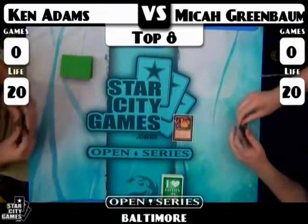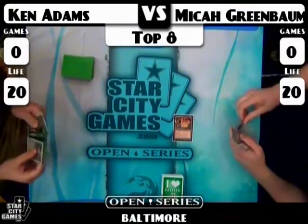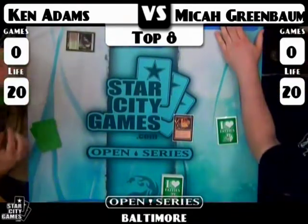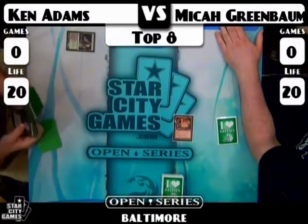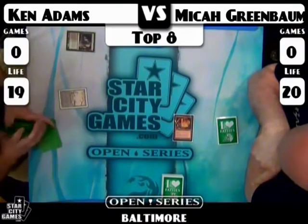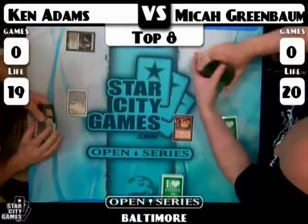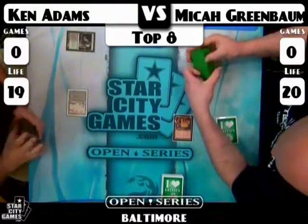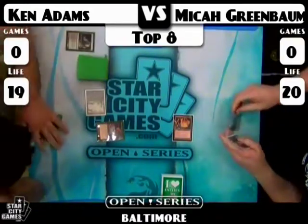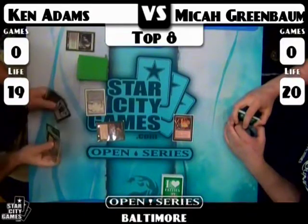Micah starts off on the play with Forgotten Cave, the red land from Onslaught — it comes into play tapped and taps for red mana, and you can pay one mana to cycle it. These types of lands work incredibly well with Life from the Loam. They create a great card advantage engine that lets him put the pieces together to dominate aggressive matchups. Ken Adams is going to lead off with a Cabal Therapy.